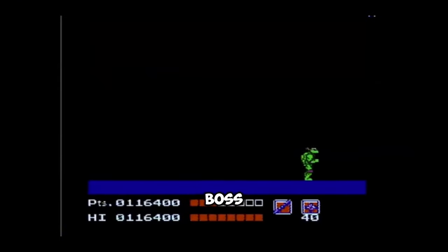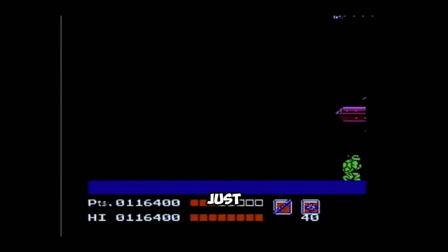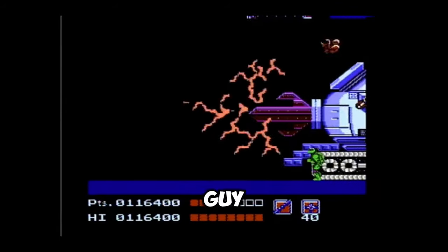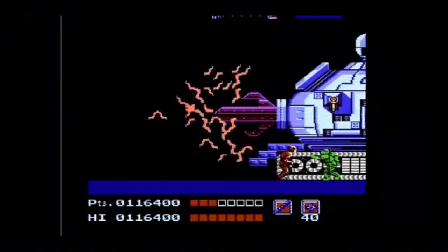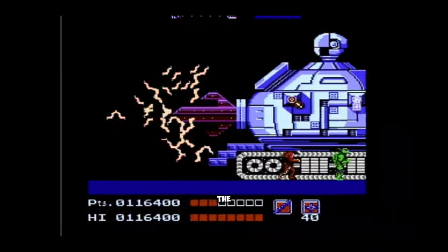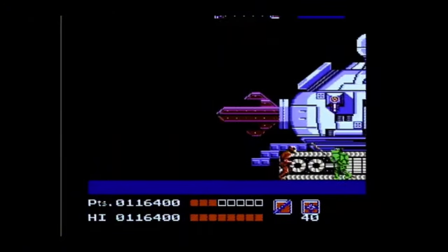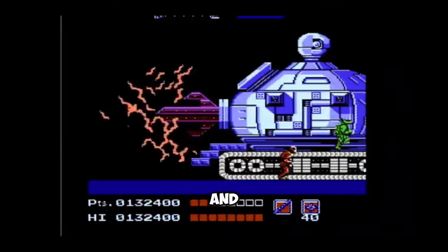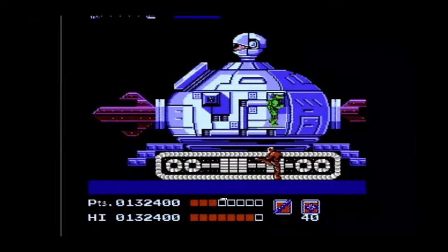Beating the Technodrome boss is pretty easy. Just go here and duck — but remember to duck. Don't kill the Foot Clan guy. Take out the guns then get up on the conveyor and start swinging the bow at the robot eye thingy until the fight is over.